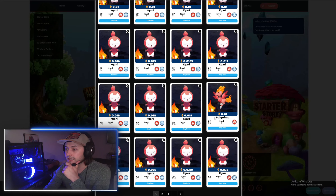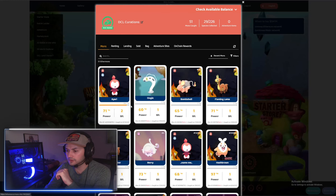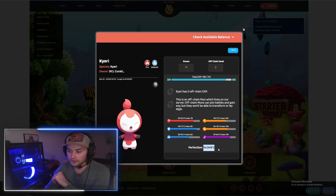So you'd be getting it for about a quarter of the price if you were to purchase on the Ethermon marketplace. But one thing you also want to look at is the perfection level. So if you look at your collection, this Kiari for example has a 34.9% perfection, which isn't that great.